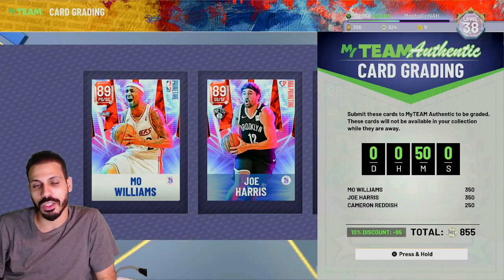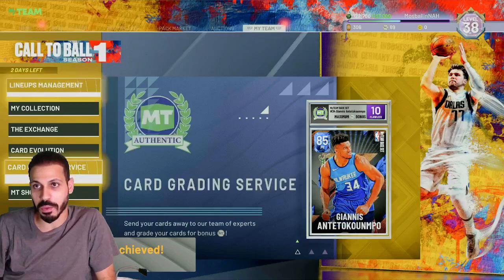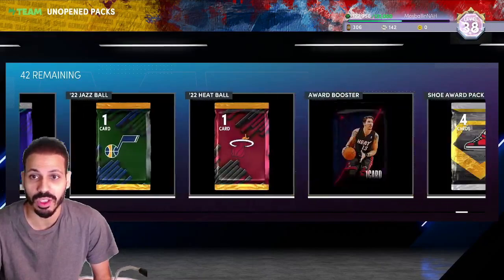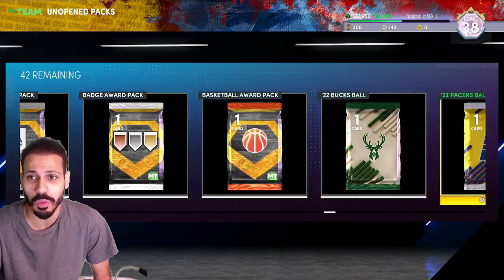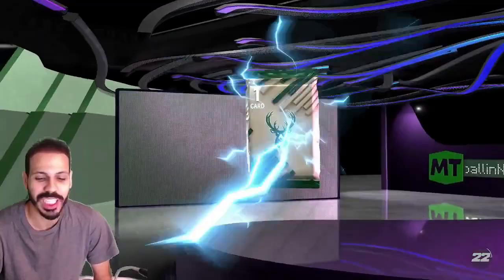The dailies — grade a card, so I just threw in Mo Will, Joe Harris, and Cam Reddish. I don't really have MT so that's gonna be all of it, and I will get the XP for that. Now let's take our talents to Triple Threat Online to get that XP. Current gen got a massive update so I'm on next gen. I just realized I have all the basketballs for the East, so we gotta open these up to get Richie Rich.